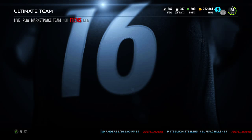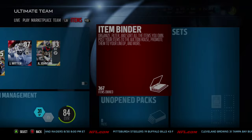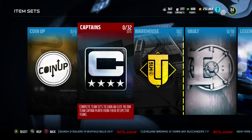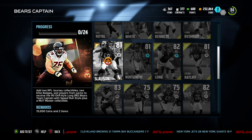I literally just sold a 74 overall — McCray, I think he's a cornerback on the Jags — for like 30k. And I actually pulled the most expensive gold player, which is like a 74 overall center on the Cardinals. I think his name is Ted something. The reason why they're so expensive is these Captain Sets — every Captain Set has a 74 overall around, and they're worth a lot of money.